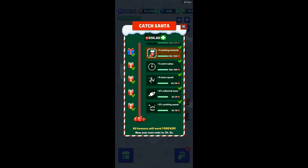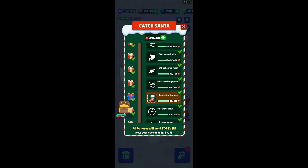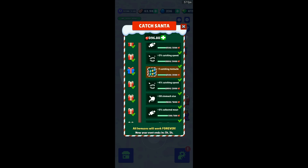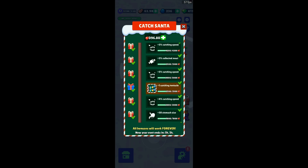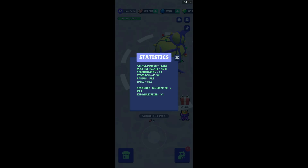The fifth reward, catching tentacle, is actually one of the amazing powers we get — that's really good. Then again catching speed, meat, stomach size — that's not that important to me right now — then another catching speed, and then another catching tentacle which is also an amazing reward. The final one is 25% secret Santa power, which increases our attack power by 25%, which is pretty good.